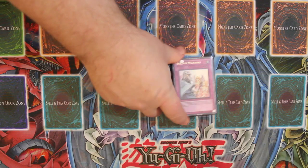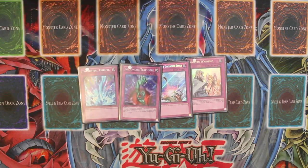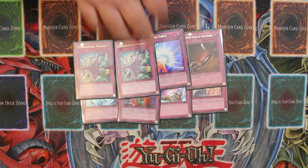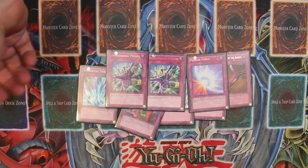For traps, pretty basic stuff: Solemn Warning, Compulsory Evacuation Device, Bottomless Trap Hole, Torrential Tribute, Seven Tools of the Bandit, Mirror Force, and then I'm playing two Deprisons at the moment just to remove all that really pesky stuff that can't be destroyed by battle.